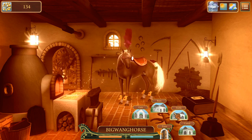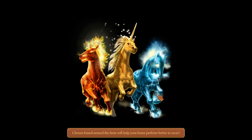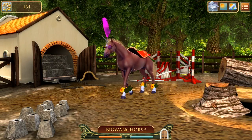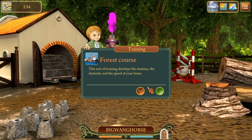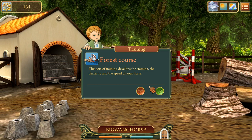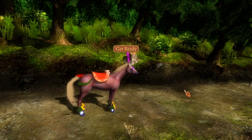As I said guys, this channel is going full Secret of the Magic Crystal. Every game we play now is going to be horse-related from now on. So we do have to learn the ropes of this whole thing. Forest Course — this training develops the stamina and dexterity and the speed of your horse. Let's do it. Let's get some training going. We definitely need to train up.